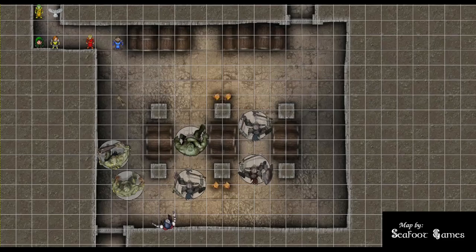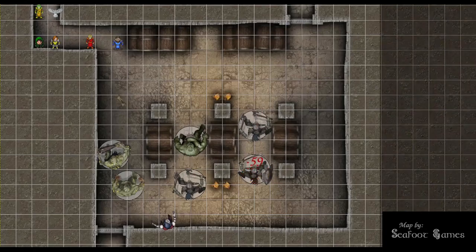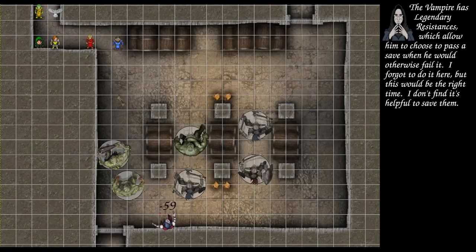DC 18, cast at level 4. I'm going to over-channel it, so I take 2d12 damage — that's 12 for me. Fourth level fireball is 9d6, over-channeled as max damage: 54 plus 5 for the evoker ability is 59, or 29 if they pass. DC 18 Dex save. Southeast ogre gets a 17 — takes 59. Northern ogre fails with a 13. Western minotaur fails with a 3. Northern minotaur fails with an 8. Southeastern minotaur fails with a 4. Vampire gets a 16. At the end of your turn, the vampire uses a legendary action to move.